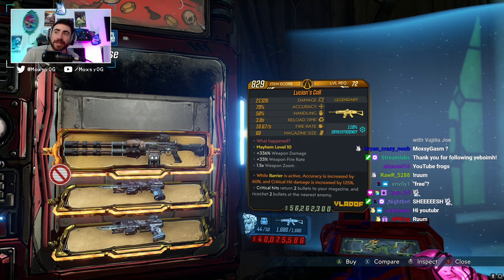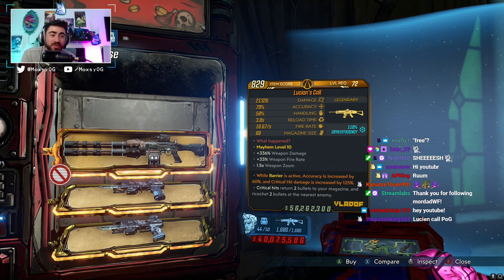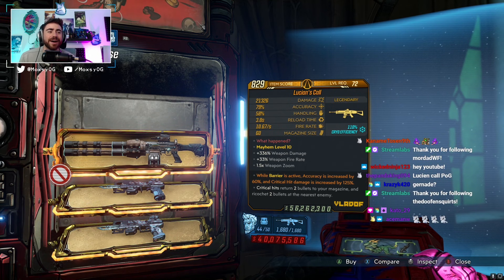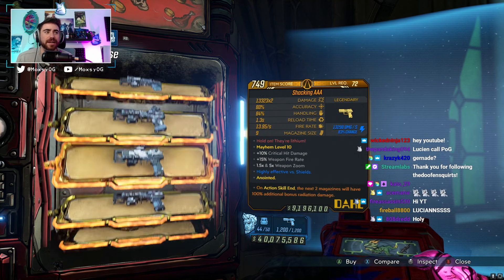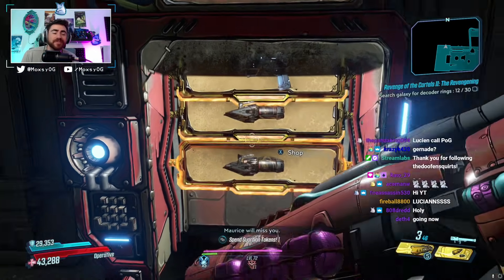If you are upset about losing any Lucid's Calls that you may have farmed, you can go buy yourself a level 72 one — looks like it's going to cost a ton of money. Absolutely go pick up a Lucid's Call. I wouldn't recommend spending your money on a Nagata or a Shocking Triple-A, but the Lucid's Call in the vendor is worth it.